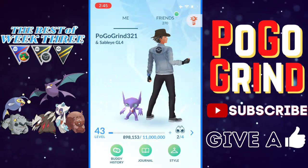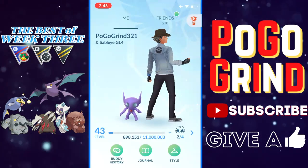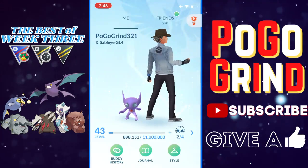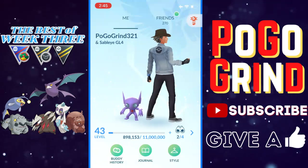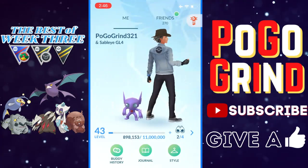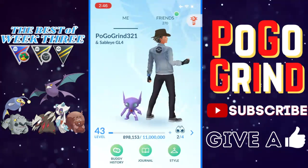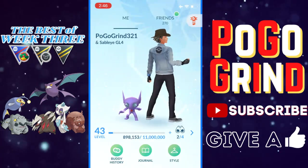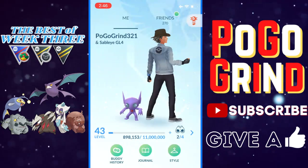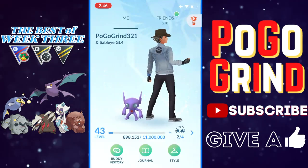This is the third edition of the Best Of series, where we take a look back on the week that was in Pokemon Go Battle League Season 10. On this third week, we had a lot of fun battles. Holiday Cup dropped, the new cycle, Ultra League cycle dropped, and we did a little bit of everything. We did some battles in the Holiday Cup, of course. You guys all love the Holiday Cup. And we dipped our toe a little bit in the Ultra League and the Ultra League Remix. Let's get into this first battle.